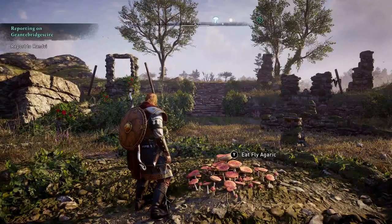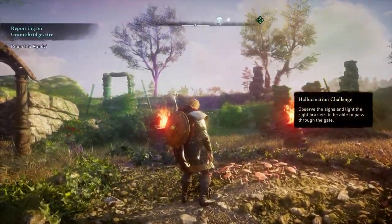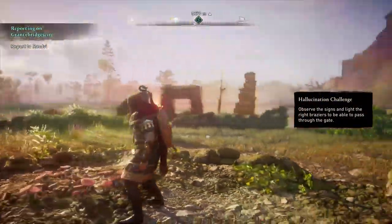Hello and welcome to Jumpin' Johnny Gaming. This video is going to show you how to solve the Flyer Garrick puzzle in Grand Bridgesire in Assassin's Creed Valhalla. The Flyer Garrick is located at the top right of the area, near the Isle of Eli Monastery.